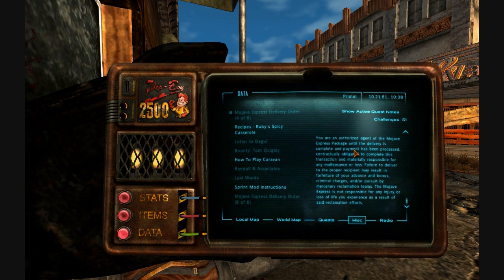An authorized agent, blah blah blah — delivery, complete payments, process, contractually obligated, complete transaction, failure to deliver, advance and bonus, criminal charges, and pursuit by mercenary reclamation teams. Basically, we'll make your life a living hell.